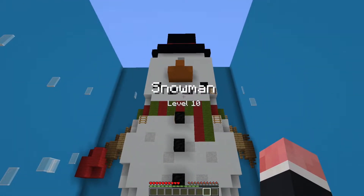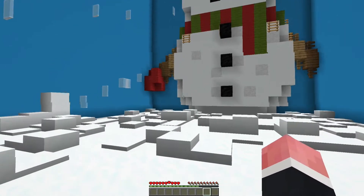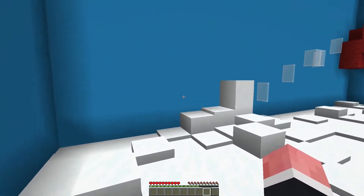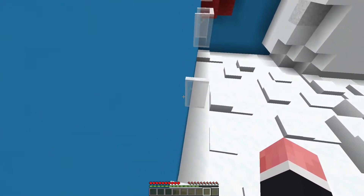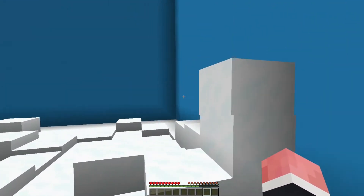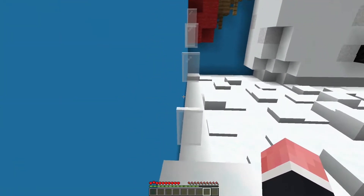And we're on to level 10: the Snowman. This one is another set of crazy parkour. Sure enough, we've got glass parkour, which I obviously cannot do too well.